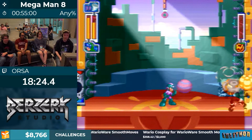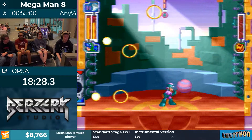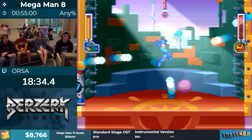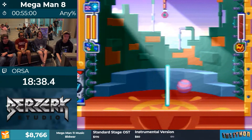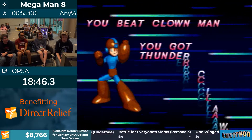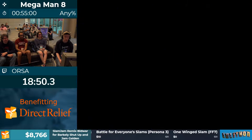Wow, Clown Man was really just clowning around. That's four robot masters — now we're heading to the mid-game stage and skipping a bunch of lore to do a cool boss fight. The stage has good music though.